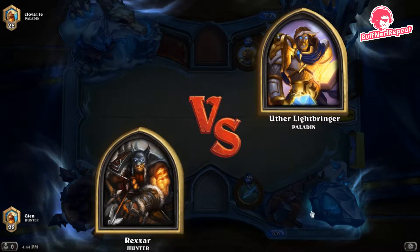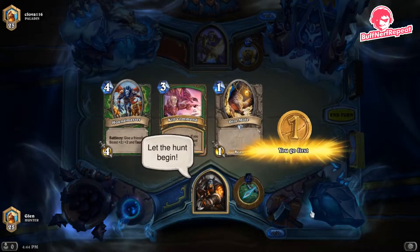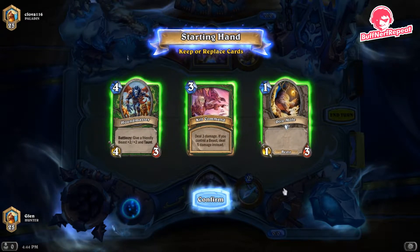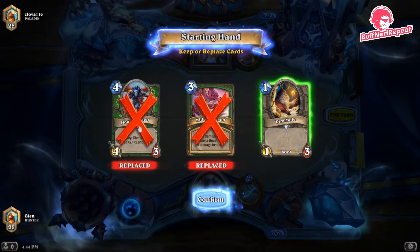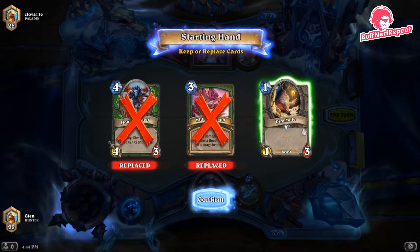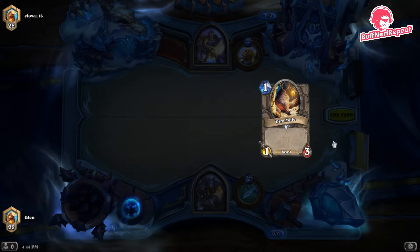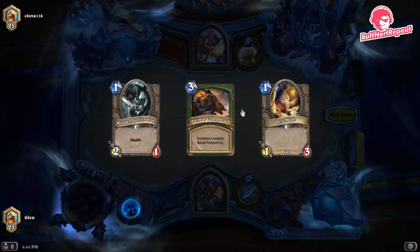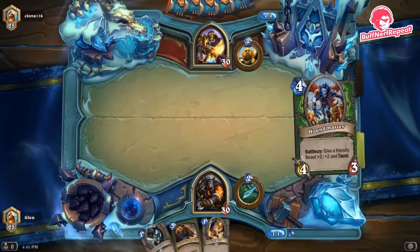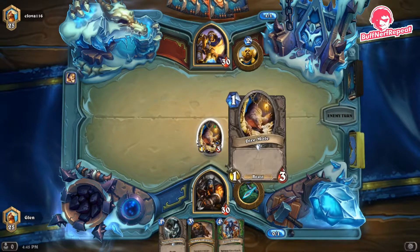Here we are with cheap Hunter — no rares, no epics, no legendaries — and we're up against Paladin first. We find Dire Mole in our opening hand, which is a great one-drop, probably the best in our deck. We're going to throw away the higher-cost cards — although they combo well with Dire Mole, a four-drop is not something you want in your opening hand. We get it anyway, so let's see how it plays out, starting with the Dire Mole.